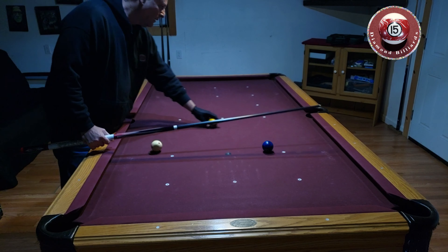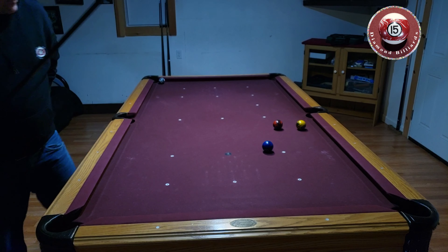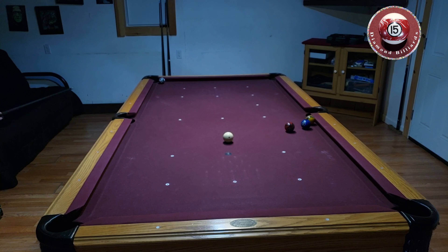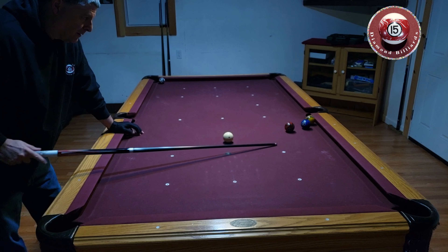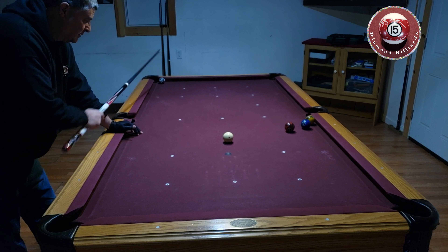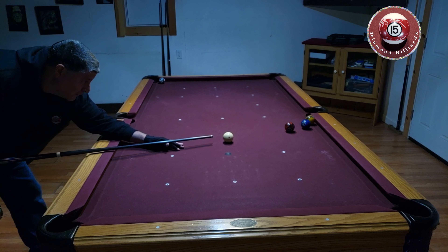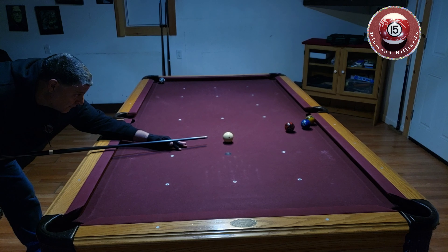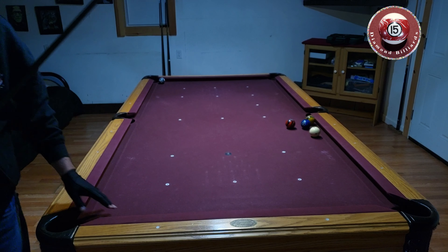Let's try a different safe — let's say this side. Makes it harder now. All right, so this is another safe. It's a little trickier because you can easily come out and give up the game — it goes in the corner pocket and I'm on low. So what I'm going to do is just hit it ever so soft and just slice it. Perfect.